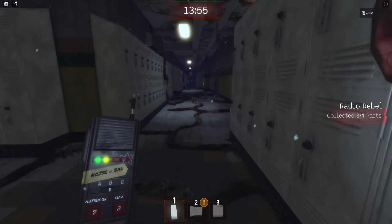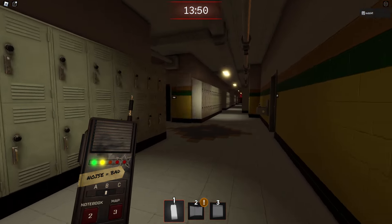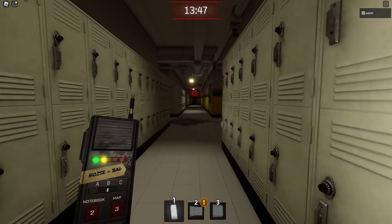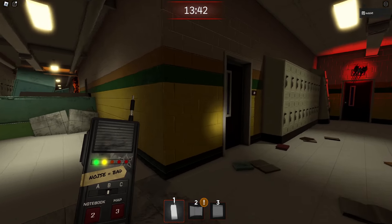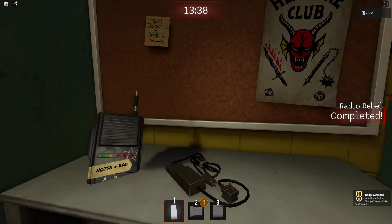From here we head straight down to the portal, because it resets the enemy. If there's an enemy there, just reset it through the rift as I call it. Then we head all the way to AV, and that will be our last radio part.